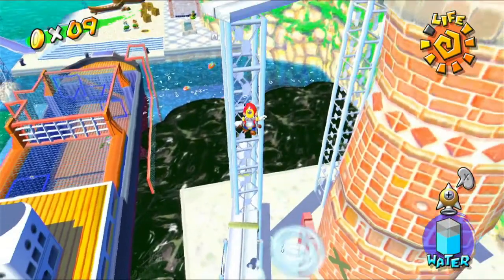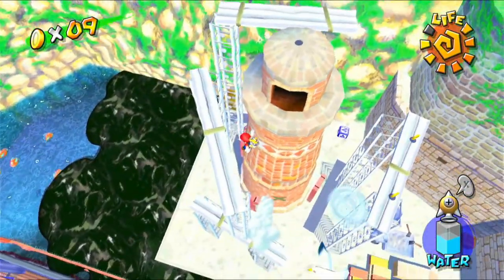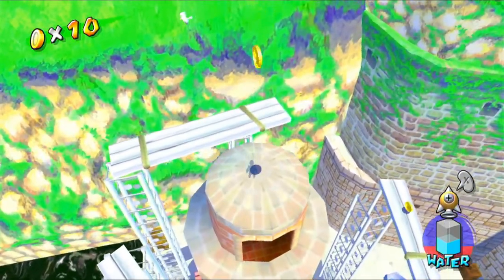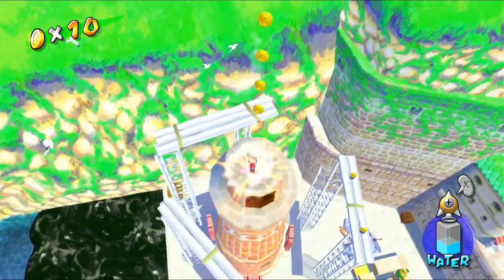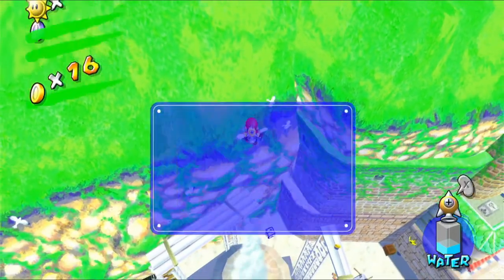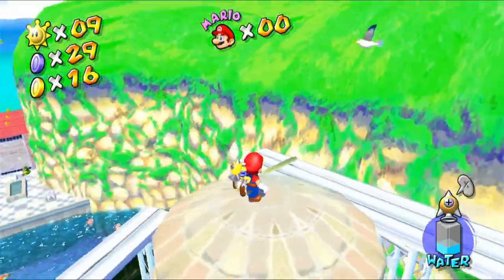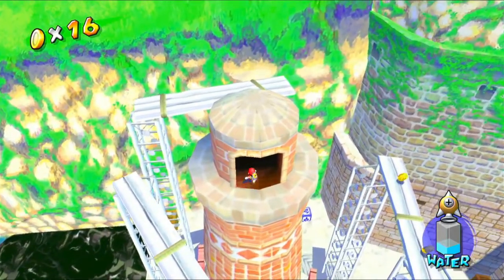The rocket nozzle also uses up a lot of water in each burst so you have to be careful about that. If I can use it on top of this tower here, there's a blue coin I think I can get — just need to line myself up. I can ground pound to make sure I align myself properly, and there we go. I probably should have saved with that one. Let's head back over here and go into the tower, which is a secret level.